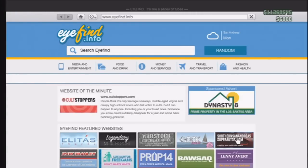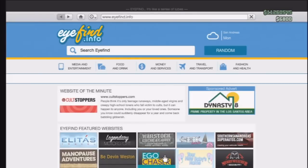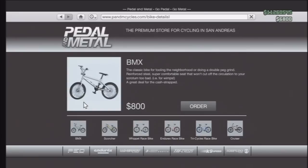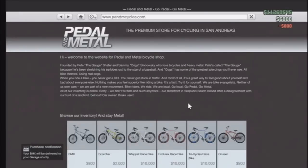What you're going to want to do to start this is get a bike. Go to Travel and Transport, go down to Pedal to the Metal, and grab yourself a BMX. Step number one: buy a BMX. If you already have one, that's fine — buy one and replace it. You have to buy a BMX.